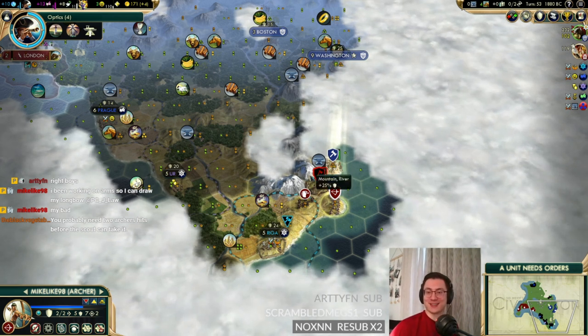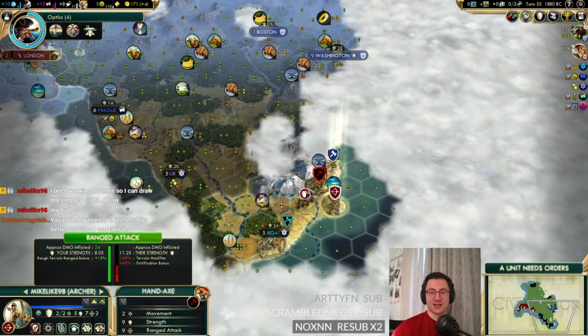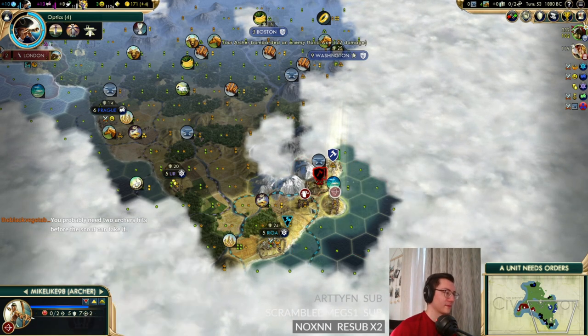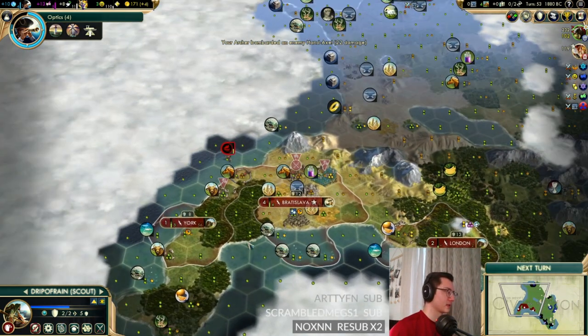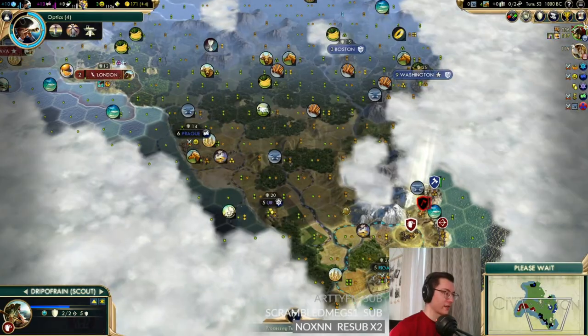Mike says they're working the arms to draw a longbow. They probably need two archer hits before the scout can take the camp. The question is: will the warrior do it? I think our archer was too good — I think the warrior is going to manage it. We'll see next turn. We would not like this trade agreement, Washington.